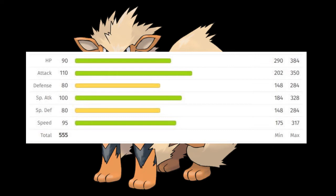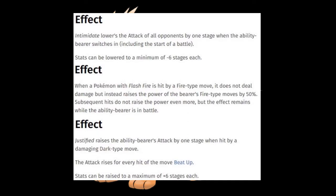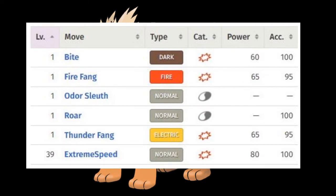At least 90 in four of the six stats. For abilities, I think Intimidate is the most practical given the other two either require you to be in a double battle or be able to predict the type of an incoming attack. For level-up moves, it's tiny if you were to start with an Arcanine right off the bat given that it's a Stone evolution.